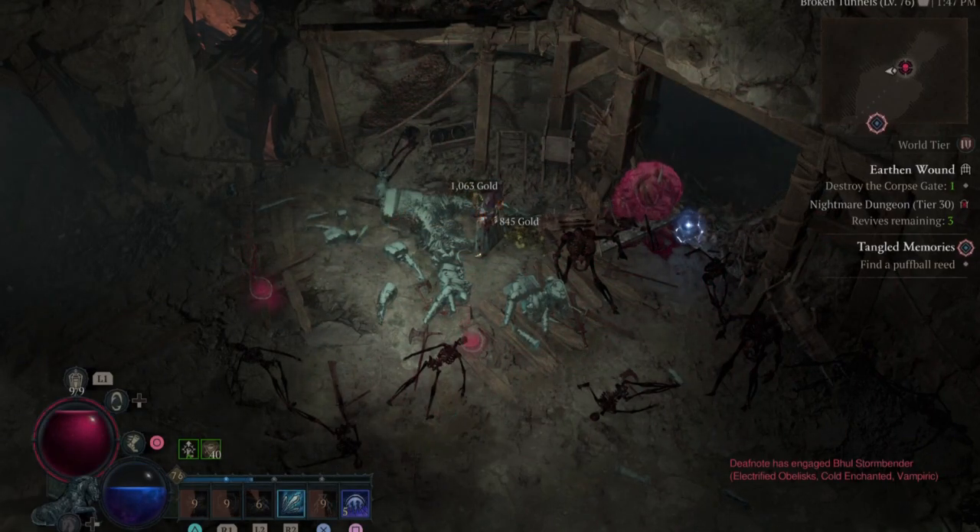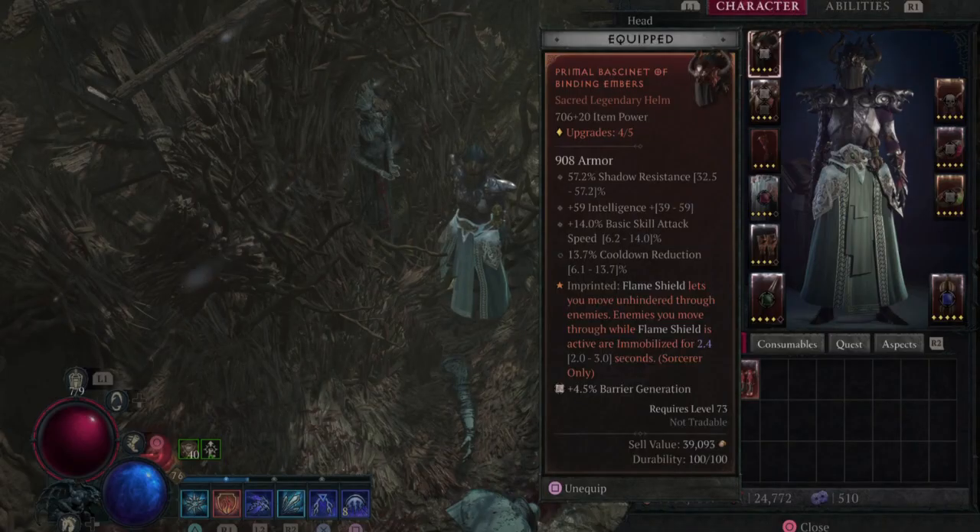First, let's go through the armor pieces and what's required. We'll start with the helm. On the helmet, you have got the Aspect Flame Shield, which lets you move unhindered through enemies. Enemies you move through become immobilized for two to three seconds, depending on your roll.